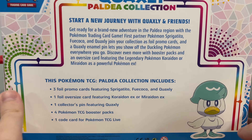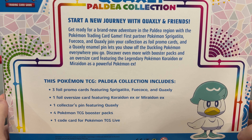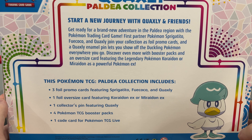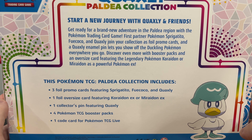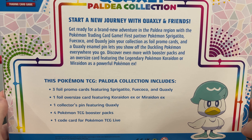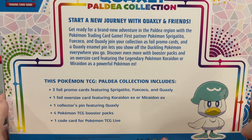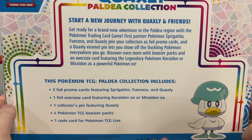Let's check out the back of the box. Start a new journey with Quaxly and friends. Get ready for a brand new adventure in the Paldea region with the Pokemon Trading Card Game. First partner Pokemon: Sprigatito, Fuecoco, and Quaxly looking fabulous as he does. Join your collection as foil promo cards, and in this one you get the Quaxly Enamel Pin, which lets you show off the duckling Pokemon everywhere you go. To discover even more with booster packs and an oversized card featuring one of the legendaries, that being in this one the Miraidon EX.